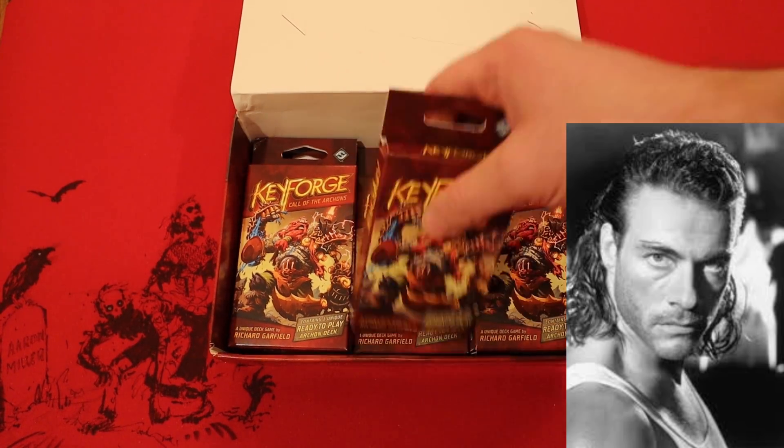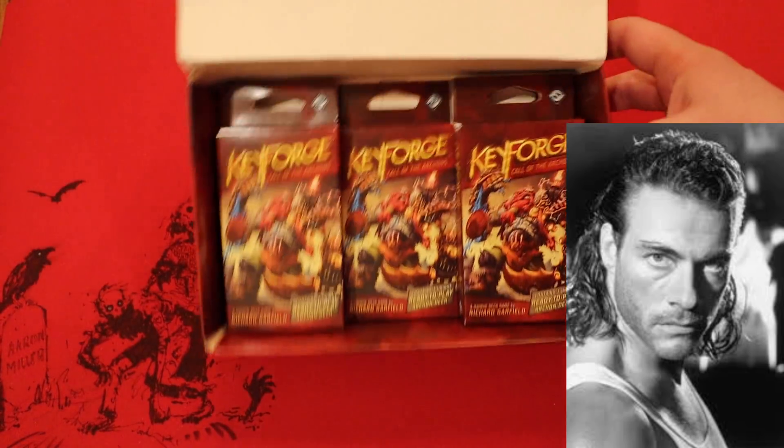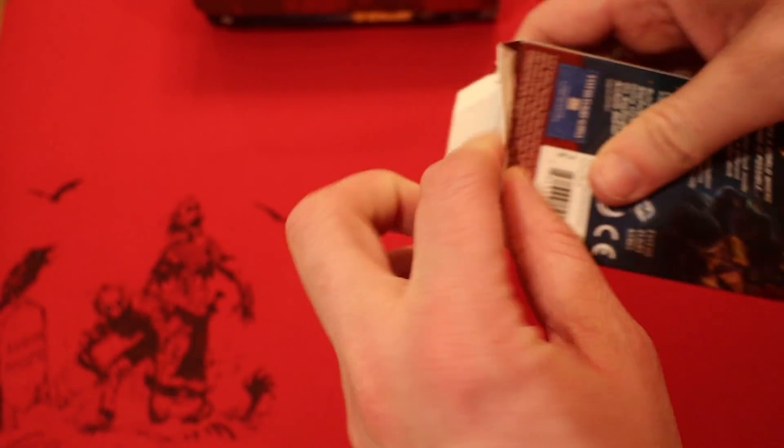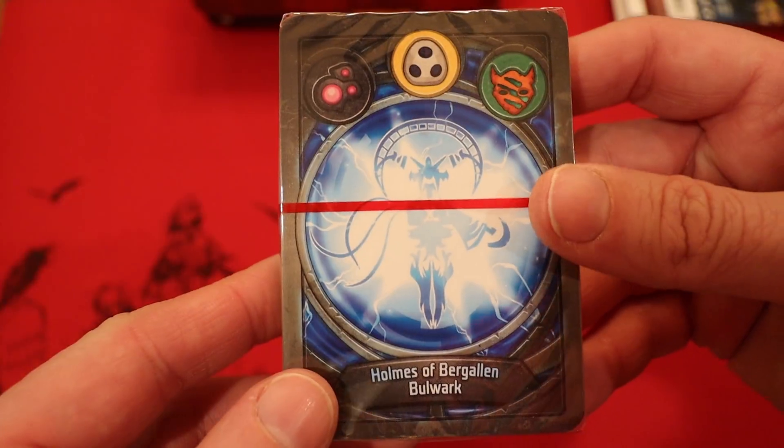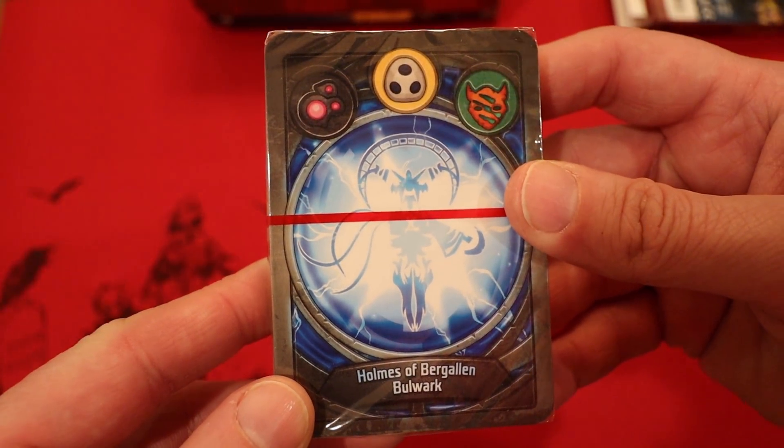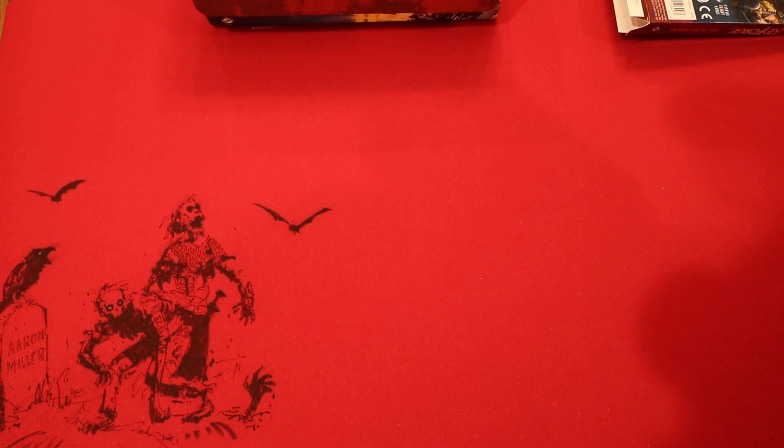We are back. Let's go with the center one here — getting pretty low, down to five decks after today. This one gave me a little trouble opening it up. Does that mean something good? Alright, Dis Shadows and Untamed, Homes of Burgallon Bulwark. Let's jump right into this thing.